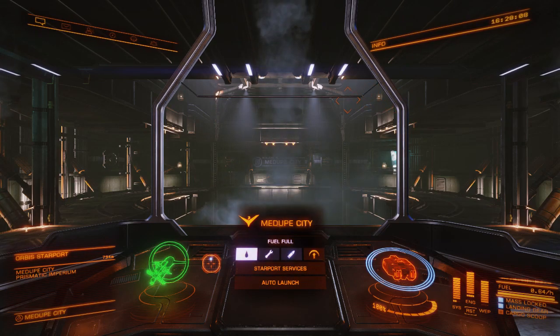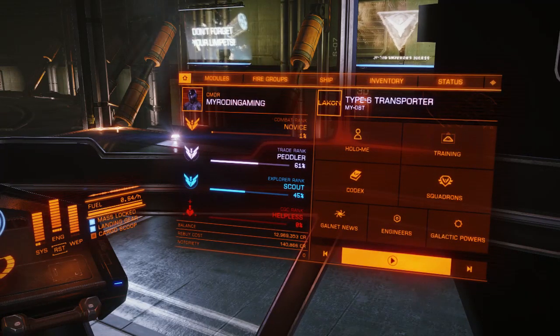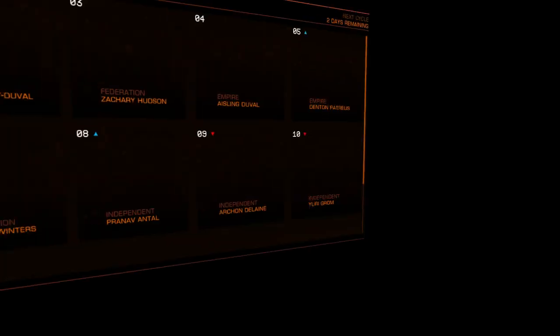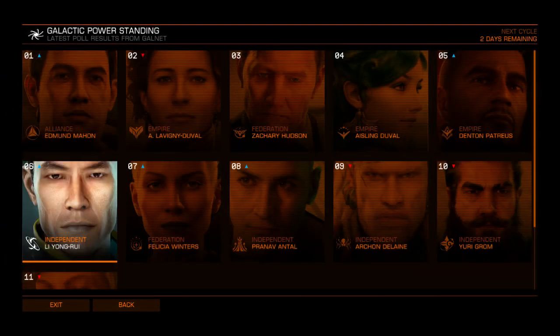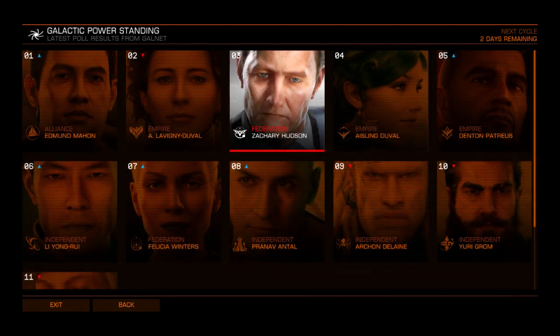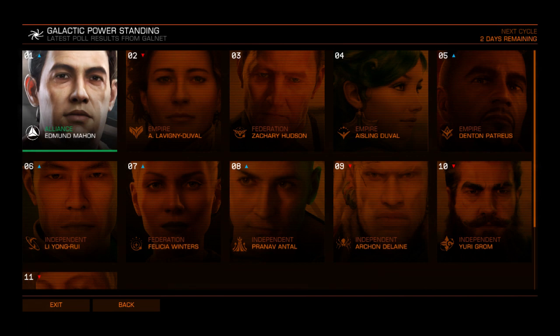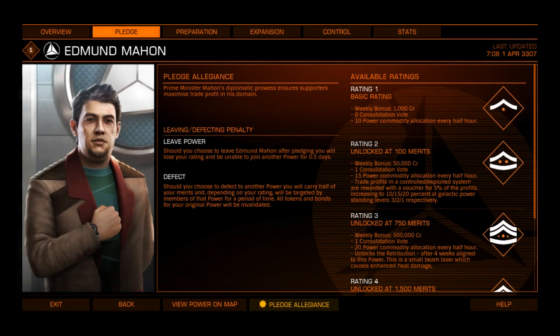Let's go ahead and take a look. We're going to go under our 4 menu, go to galactic powers. You have a few different ones to select from. We're going to go specifically with Ailing Duval. The reason you might want to do this - because you might be thinking why would I want to haul cargo to increase these factions' area of control - is if you come in here and look at them, go to the pledge tab, which is the second tab.